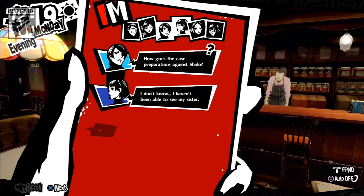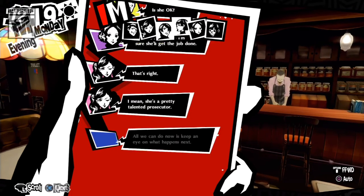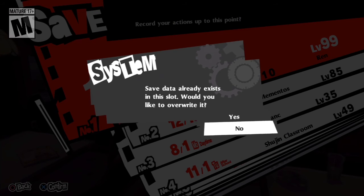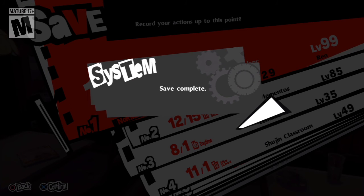Our probation ends from the Shido case — connected back to the original assault case. There are Phantom Thieves updates rolling in. Alright, that's going to be it for this set. Next set we will continue from here, which should lead up to Mementos, and the set after that should be close to, if not the final set — at least for the main game. Either way, I hope you guys enjoyed the set, and I'll see you guys next time. Have a great day — bye-bye!